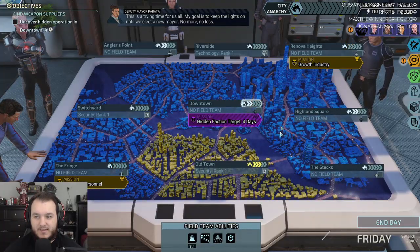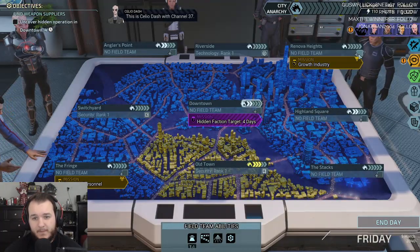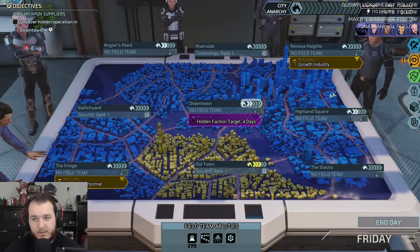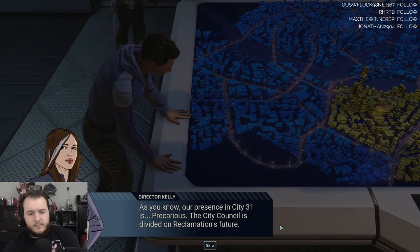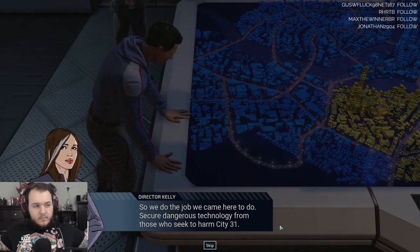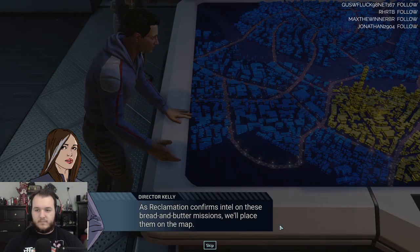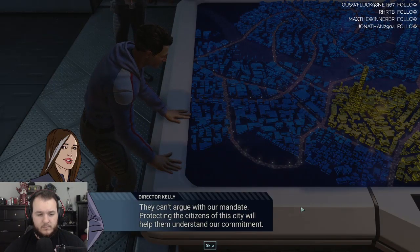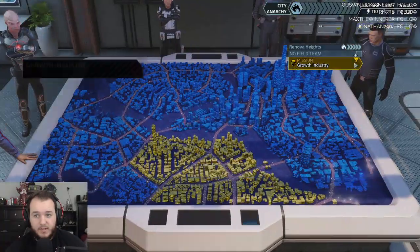That's gonna take four days. Oh, we got a lot of intel now. So we have Growth Industry or this one. As you know, our presence in City 31 is precarious. The City Council is divided on Reclamation's future. So we do the job we came here to do — secure dangerous technology from those who seek to harm City 31. One free field team — that is definitely worth it. What's this one though? Hollow scanner breach item. I'll take the free field team for sure.